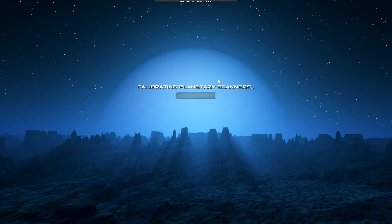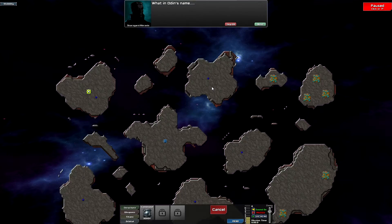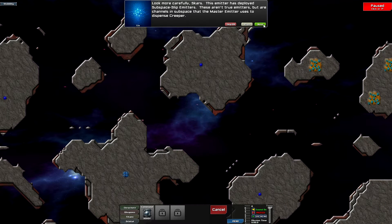Load times are pretty fast on my laptop. There's always dialogue at the beginning of the map and I never listen to it because I'm impatient, but it probably gives you tips and tells you about what you're about to unlock. So far we've unlocked a new structure or weapon every single level.